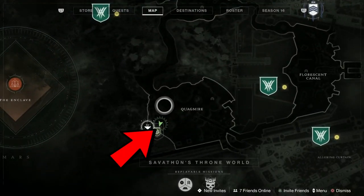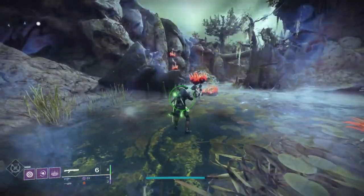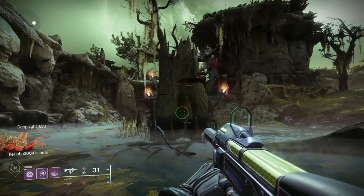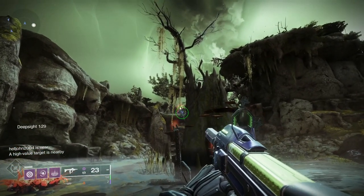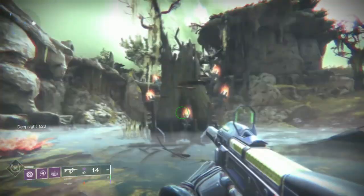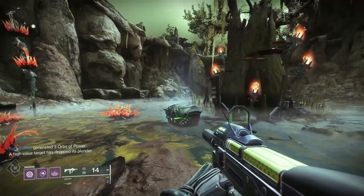The first one we're going to look at is right next to Finch. It's down on the floor in this little lake bed area. Activate the deep sight and then you've got this tree with lots of braziers around it. You've just got to shoot them in the correct order to get them to light. It's a bit of trial and error but you can do them pretty quickly — and there we go, chest done. That's number one, very close to where Finch is.